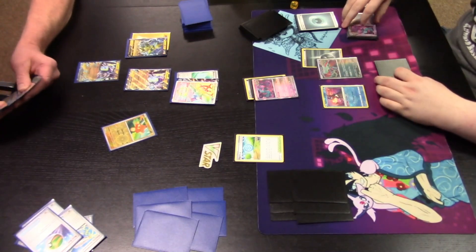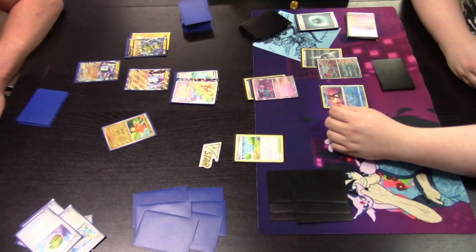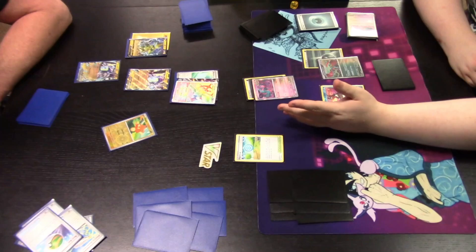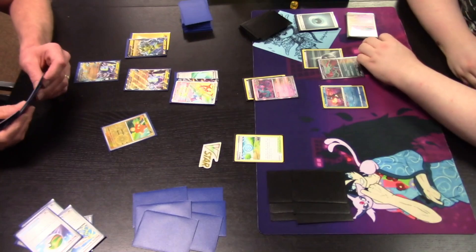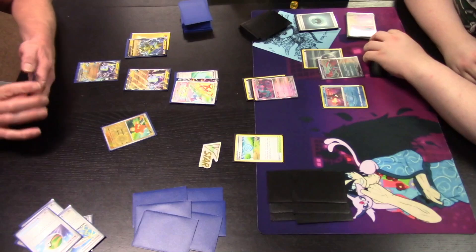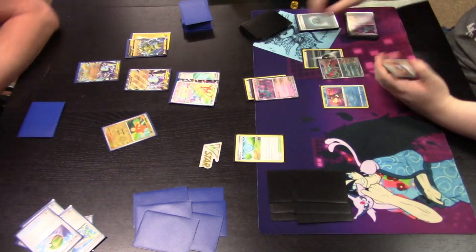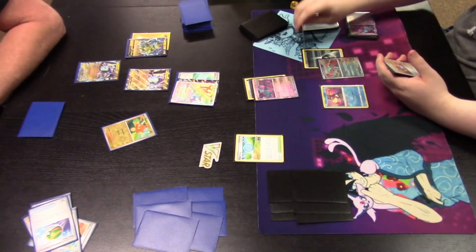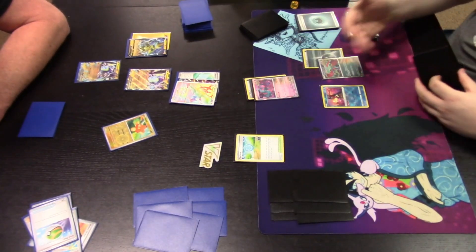Let's see if there are any other cards our player will choose to play here. Doesn't really look like it — body language tells me no. Energy Switch is in hand but I don't think we want to play that one quite yet, so things are passed back over to our Ancient player.